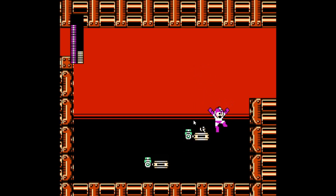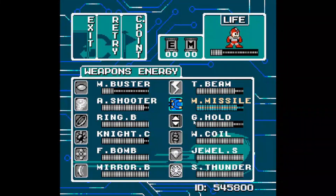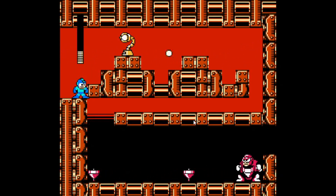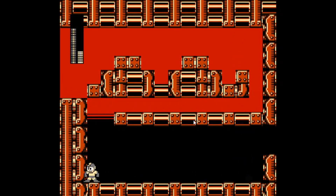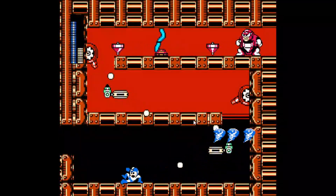I'm very low health now, I have to be careful. Okay — let's kill a shooter first, then that. I can just use thunder beam. There. Okay, give me the HP. Alright, shooter — dodge.